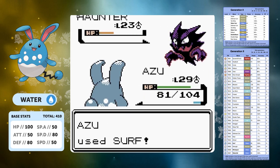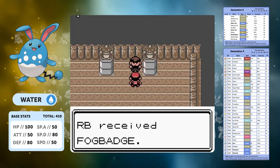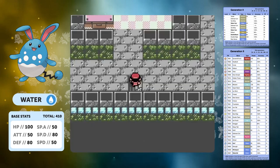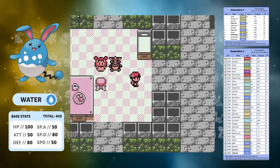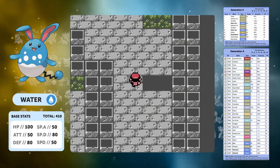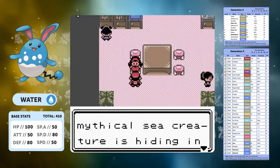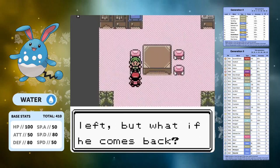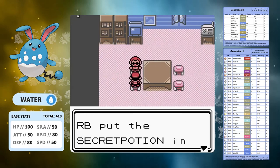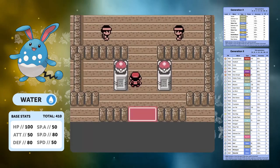Morty — now we've picked up Surf in Ecruteak City — is going to be a very easy fight, a first-time win. Compared to the Marill run, this is a massive change. We make our way over to Cianwood, pick up our Shuckle and the Secret Potion — which in one of my last videos I completely forgot and had to backtrack. This brings us to the Dojo Brothers.